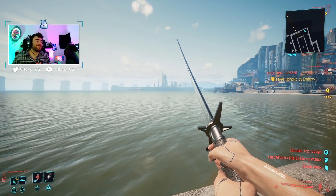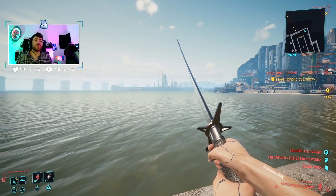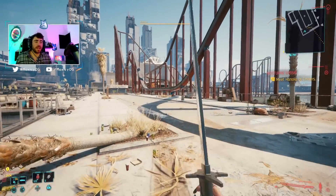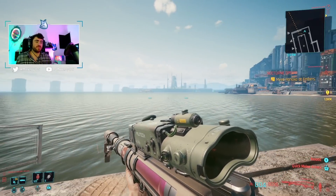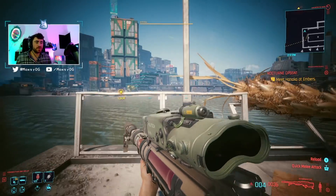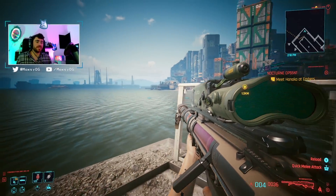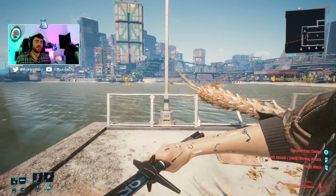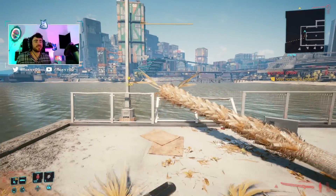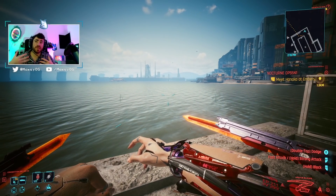Hey guys, what is up? Maxima Sniperpug 2077 video, and today we are showing off our melee sniper hybrid build based off of the Vault Hunter Zero from Borderlands 2. On this build, you basically pick off a few enemies with your silent sniper rifle, which will be doing easily over 100,000 damage, and then we pop in with either our katana or our mantis blades and just ruin everyone.